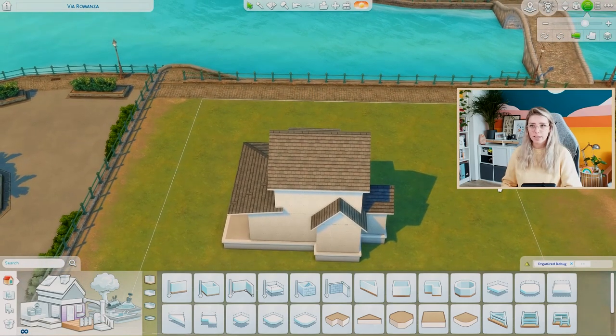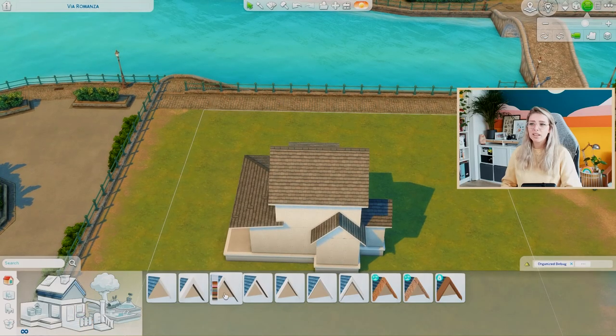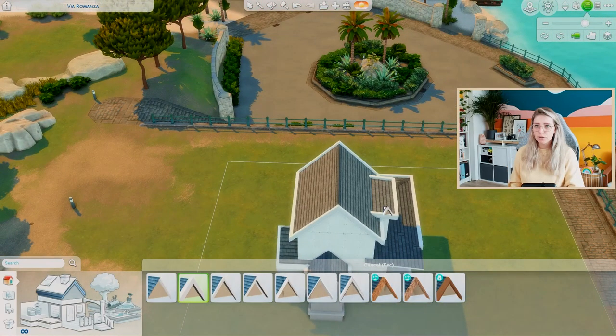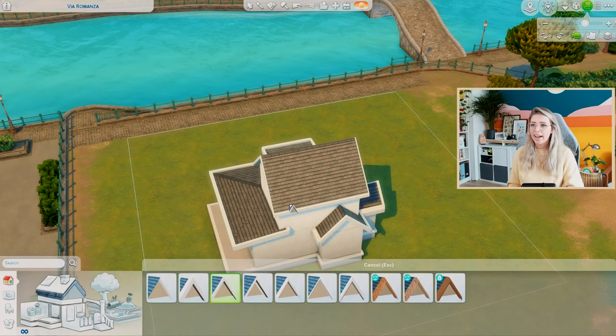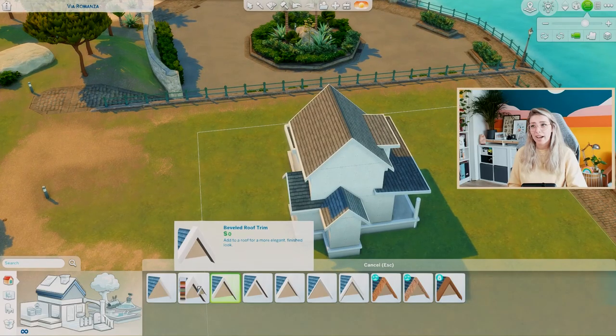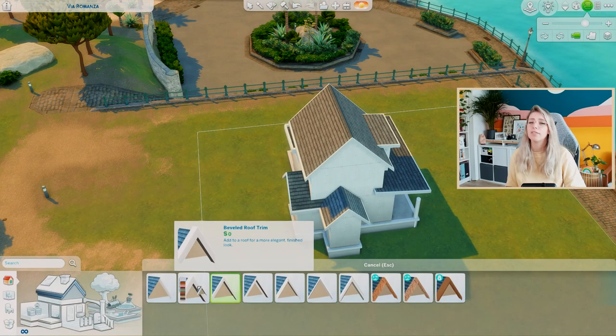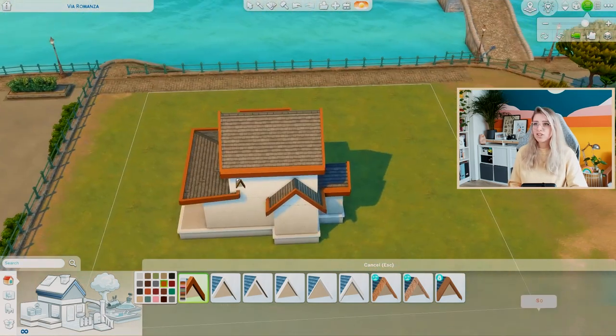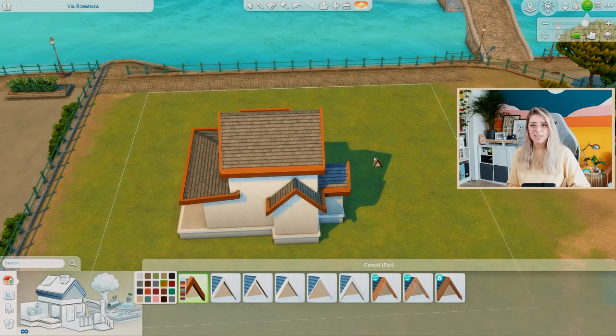Another very important part of making roofs look good is making sure they are finished. One thing a lot of people forget is roof trims — but they make such a big difference. If you add a roof trim, it immediately changes how the roof looks. I very often use the square roof trim because it adds a simple border without being too dominant. You can also change the color — it has lots of swatches, so you can even give your house a very bright orange trim. Don't forget to trim your roofs; it's easy but makes such a difference.